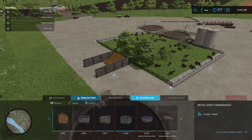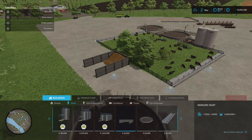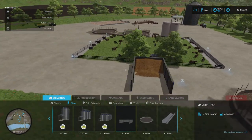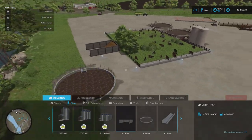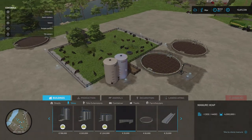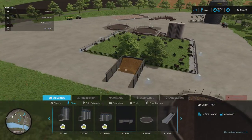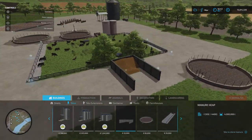I spent a bit of time messing around with this. If you go to Buildings, Silos, you can put your manure heap on the side - I just chose this side, you can choose whichever side you wish. I was just messing around quickly so it looks a bit messy. Put in your manure heap, add your straw to your cows, and you'll get your manure.